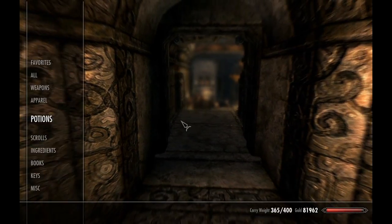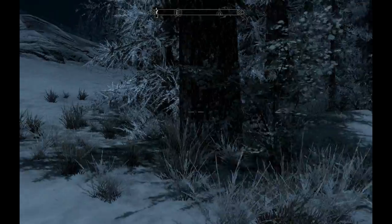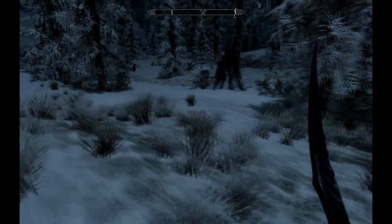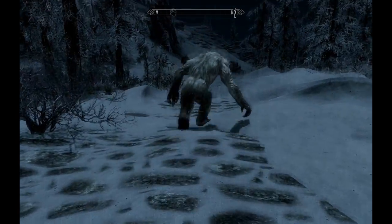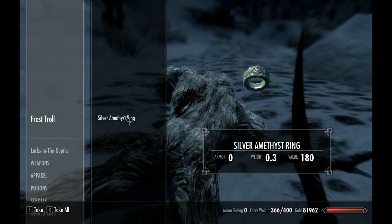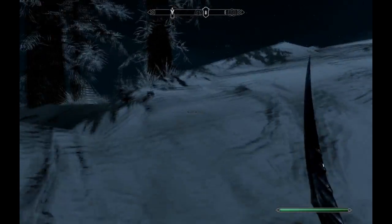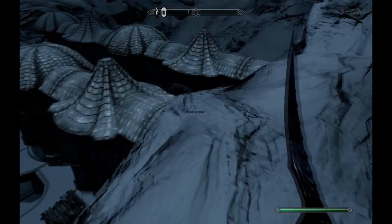So we're gonna go on and do some assassinations. We are outside of Mzinchaleft. There's a frost troll. I'm still on god mode - don't wanna be on god mode for this. Making a tutorial on how to sneak and I'm on god mode - that's not really showing my confidence.